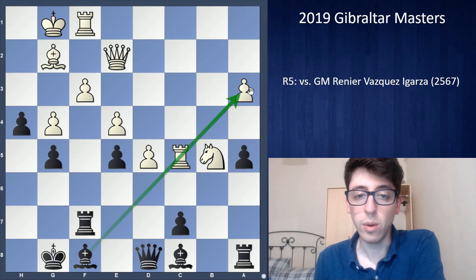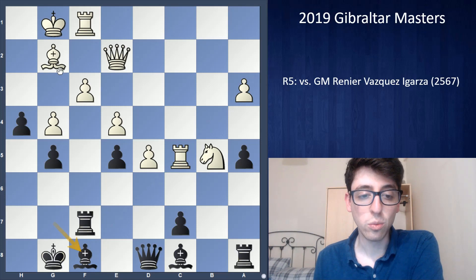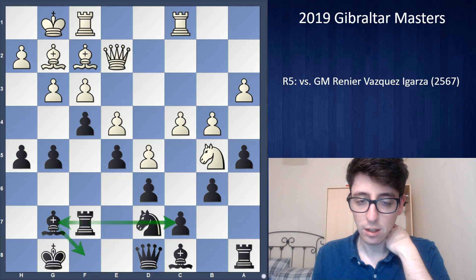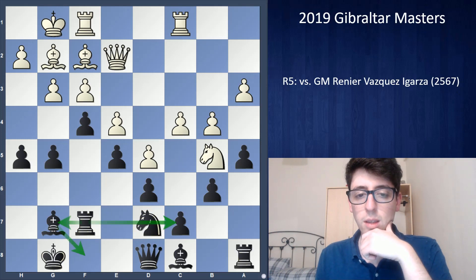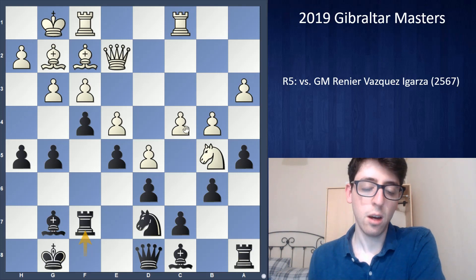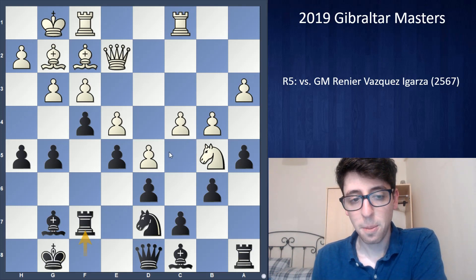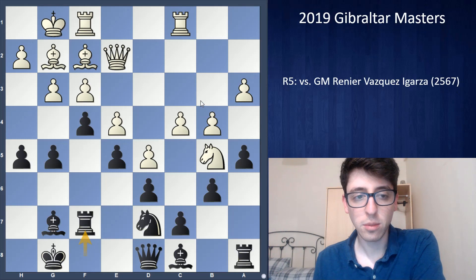If white just plays c5 immediately, I take, take — let's say I take with the knight — and I force white to give up the bishop to break through. White does break through, but gives up the dark-squared bishop, so I can take on g3, hxg3, and play h4. White is having trouble on the dark squares. Then Bf8 gives my bishop a nice diagonal, and I feel black is doing very well — though my structure is weak, white's bishop on g2 is very passive.